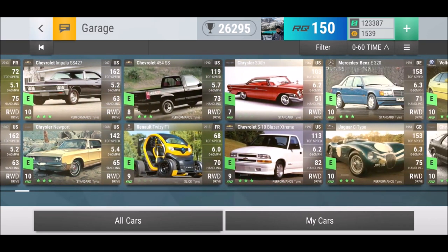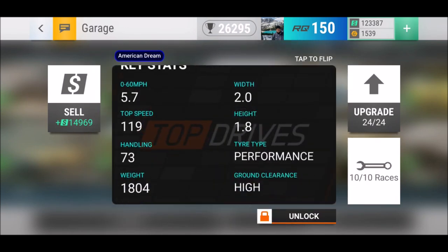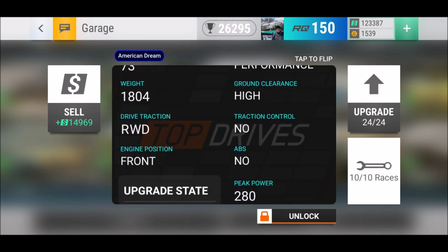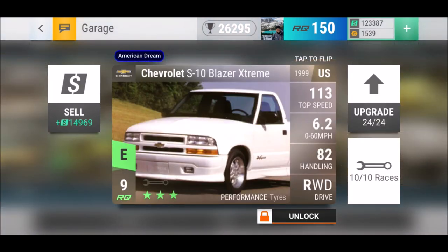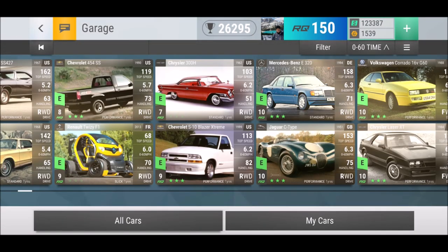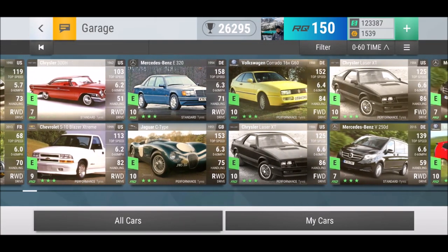The Chevrolet 454 SS is not too bad — you can use it since it has high ground clearance for city streets levels. Similar to that is the Chevrolet S10 Blazer Extreme with one more RQ point, but look at the handling: 80 on the S10 versus only 73 on the 454 SS, even though the 454 is a bit faster. The S10 is definitely recommendable.